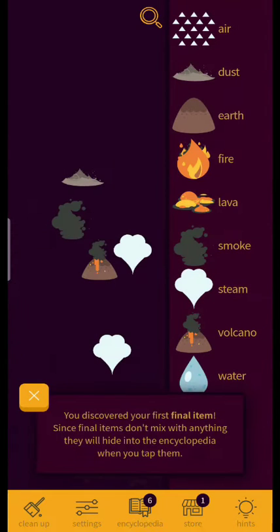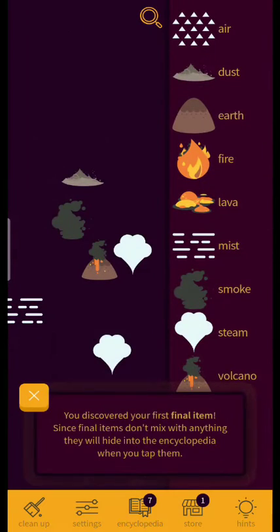Air plus fire equals smoke. And air plus water equals mist — misty mist!